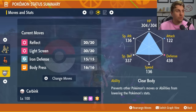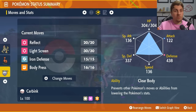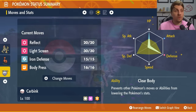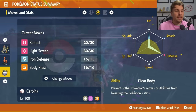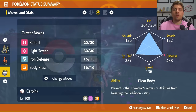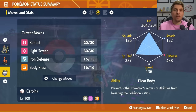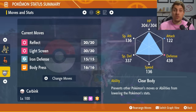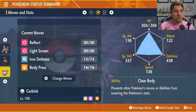Level 100, Hyper Trained, with the moveset Reflect, Light Screen, Iron Defense, and Body Press. Again, make sure you have PP Maxed Body Press. The EV spread is 252 HP, 252 Defense, with the rest in Special Defense, and the ability is Clear Body. The nice thing about Clear Body is it ignores all those status moves like Charm and Baby Doll Eyes, so your stats cannot be lowered. You'll also have resistance to Normal type attacks with the Rock typing until you Terastallize.